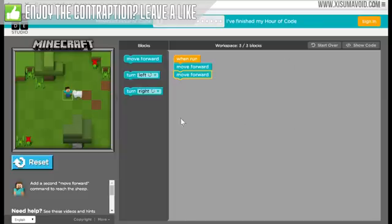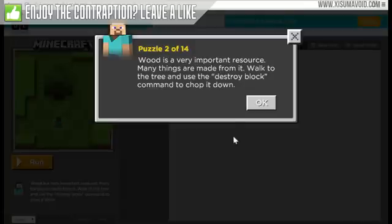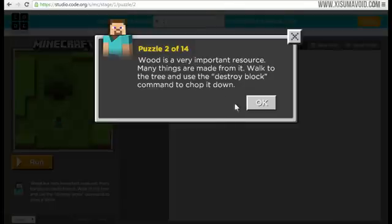What you can do here is see what it would look like if it was coded. So if you're interested in programming games or anything like that, this can be sort of like your basic steps towards doing something like that.